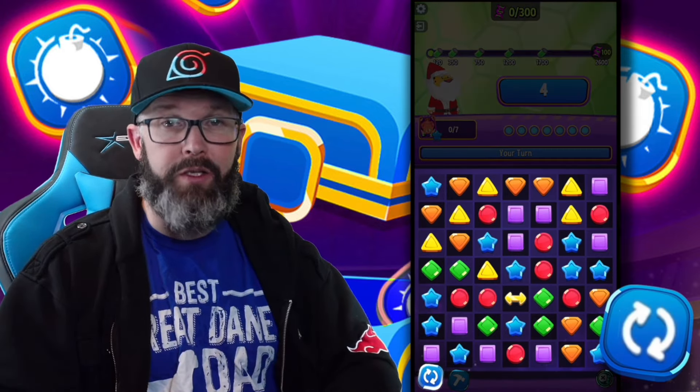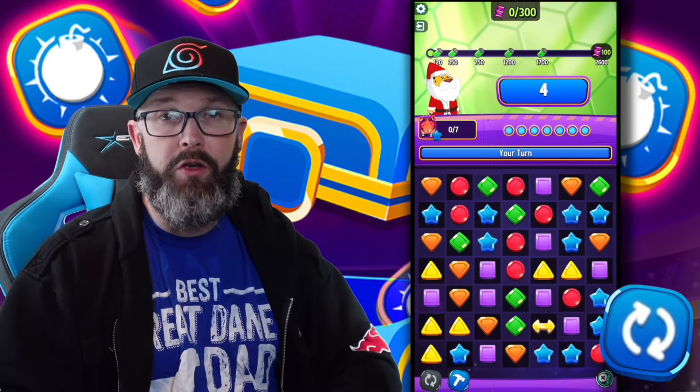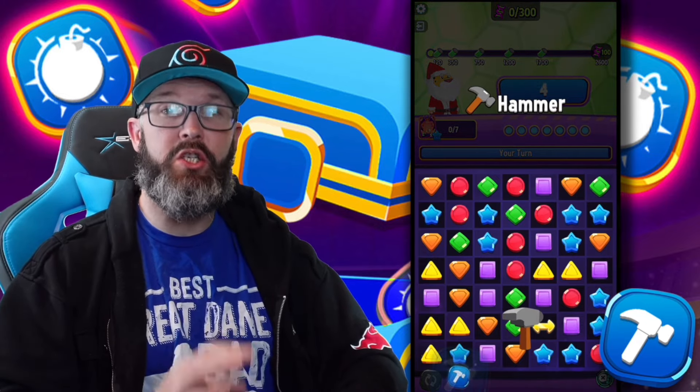Shuffle is exactly how it sounds. Using this perk will rearrange every single piece on the board, unleashing new combinations. And Hammer — selecting the tile of your choice will destroy that piece.